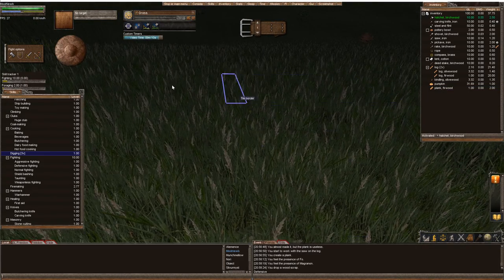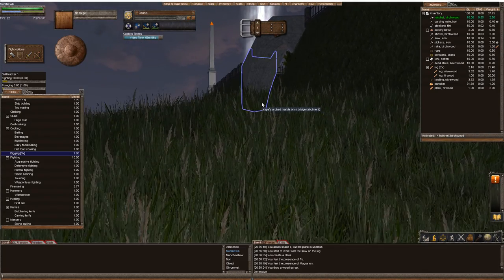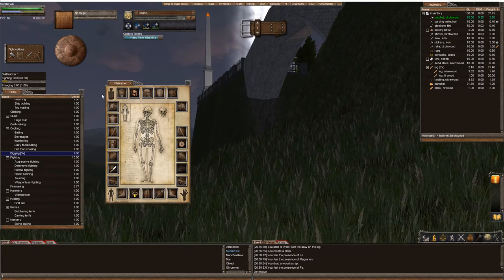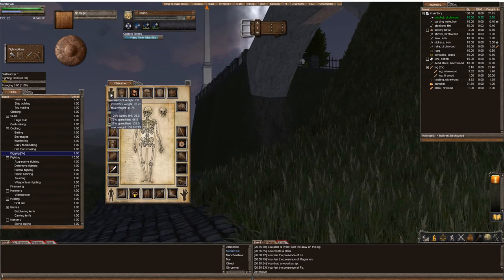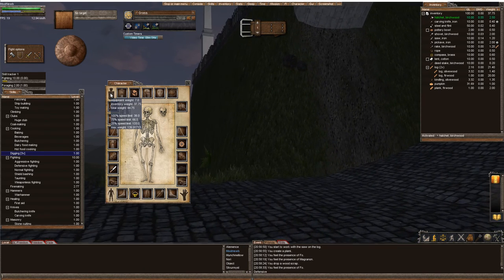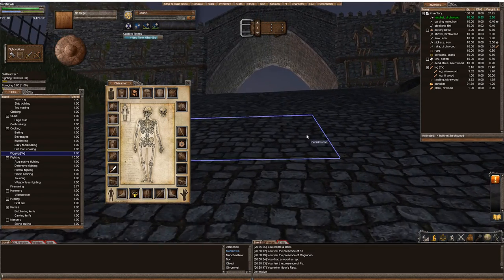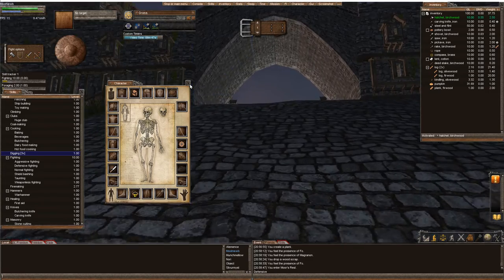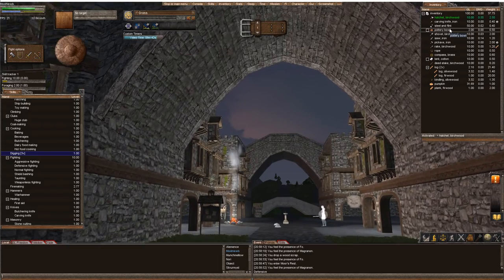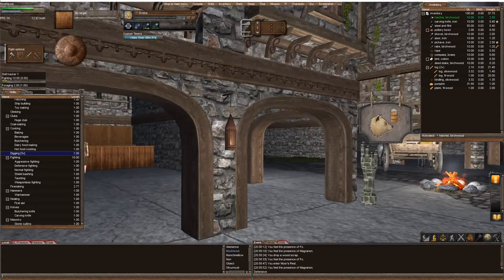It drops somewhere here. Well, it's all right — we'll have more. So I dropped it. Now if I click on C, my carrying weight, I have 44 as my total weight, so I'm still going only 75%. That's okay. Let's go. What do we start with? A hatchet, carving knife, steel and flint, pottery bowl for cooking food in, shovel, saw, axe, rake.